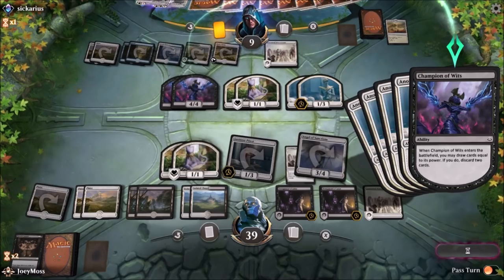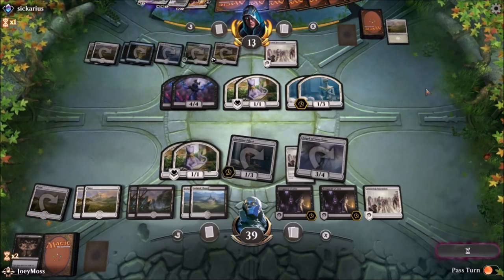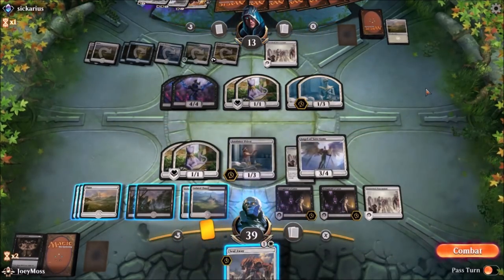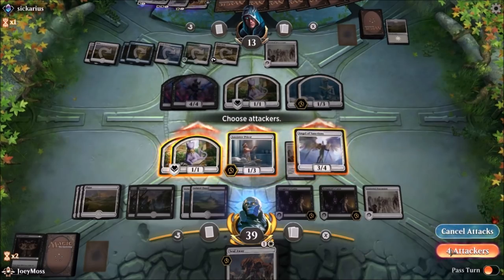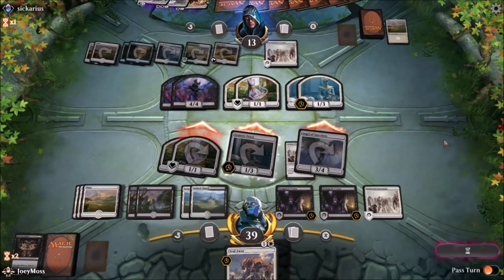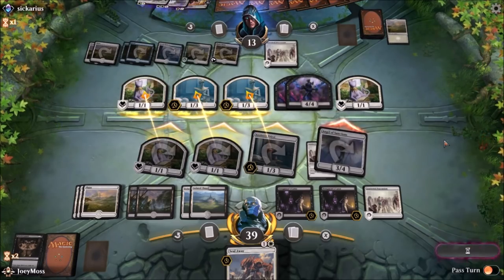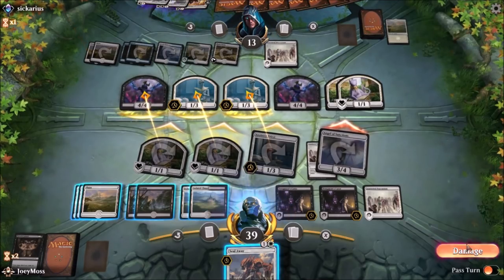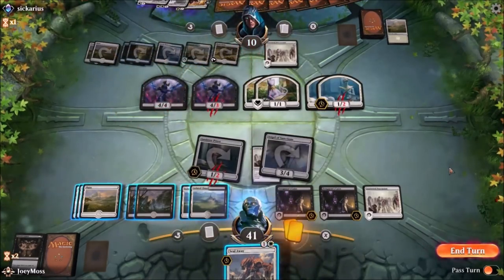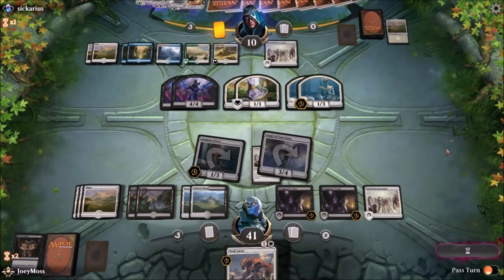Because when you discard with champion of wits and those cards have eternalize, they don't really go anywhere — they stay kind of floating in limbo, like an exile off to the side. That's why Champion of Wits is the go-to inclusion in this kind of deck. Can I get a horse or something? A horse would wrap this game up really fast — a horse, or my Epicure of Blood vampire, or even the angel. I'm kind of stuck here. He's going to blow up though because he has such a card advantage now.